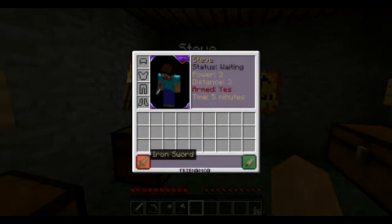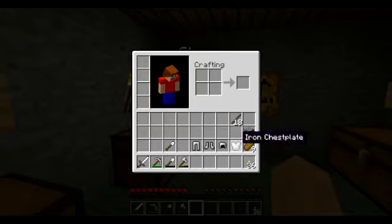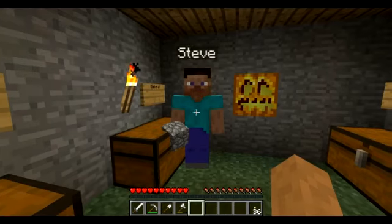This is basically his armed slot — this is what he will hold. I could give him anything, and if you put it in there, that's what it'll hold.